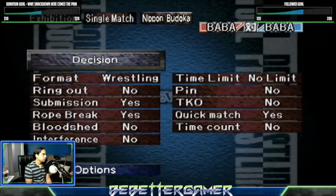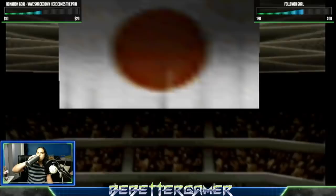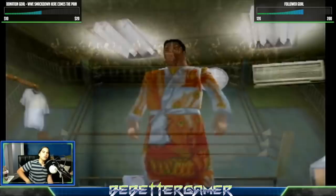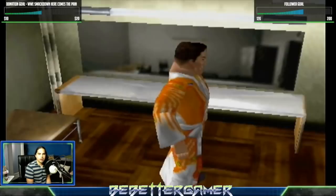Basically you have to beat Giant Baba in a submissions match, but you can only do it in a Player 1 vs Player 2 matchup. You can see here I have it frozen on the settings you need — it has to be a submission match. You can turn submission on, keep Rope Break on. You can also have it set to Quick Match, which will make it go a lot faster. When you do a submission onto your opponent, they're pretty much gonna tap out right away, or most likely the next time you put that same submission hold on again.